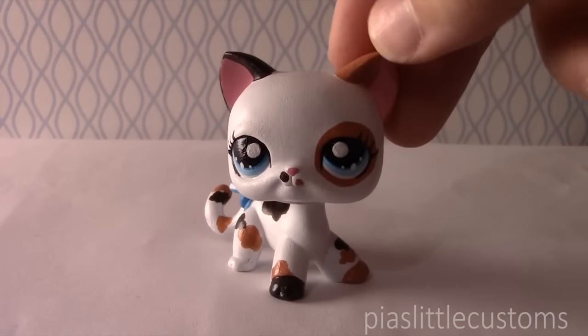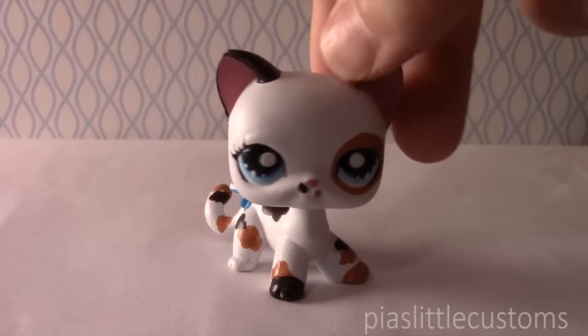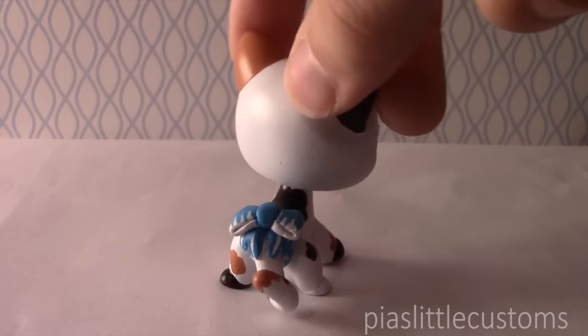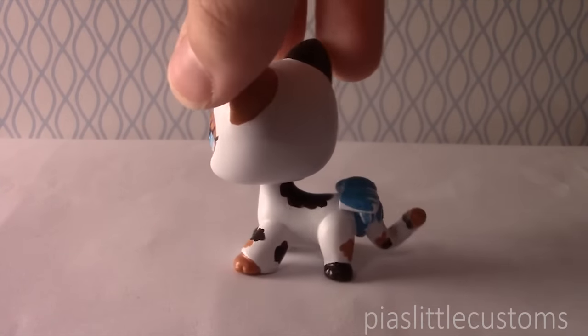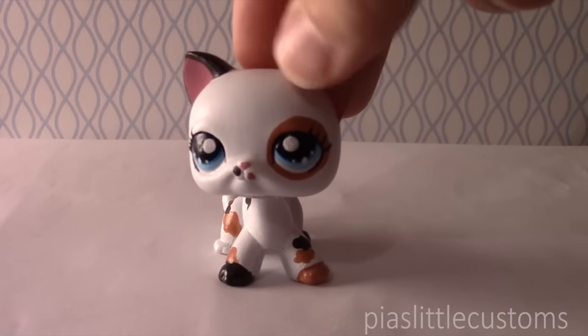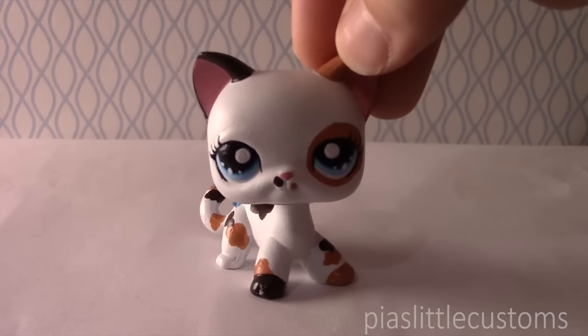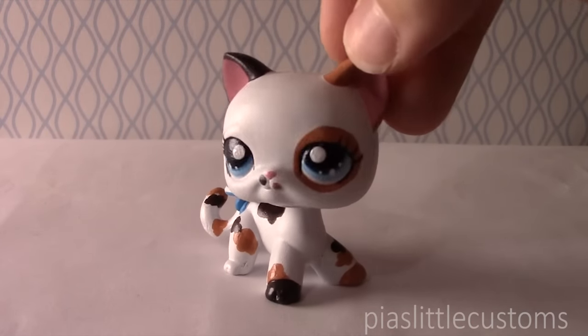First up, here is Cassie. She is my main character of the series. I'm not going to reveal too much about her, but this is what she looks like. I didn't want to make her conventionally pretty, so that's why I gave her this color scheme and these little flecks here and there. I think she's very adorable and I can't wait to show you her adventures and what she will be up to.